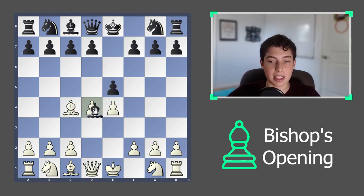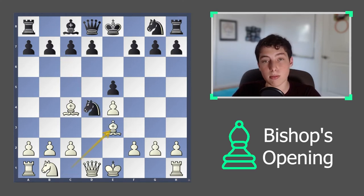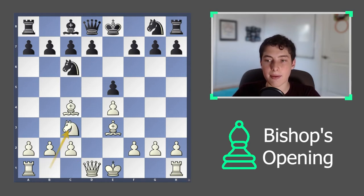If they were to take with the bishop instead, you've gambited a pawn, but in exchange you're going to get very nice development. You can continue knight to f3, they can defend knight to c6, and immediately if you want, you can take the bishop. After a move like knight to d4, you can play bishop to e3. You have these two bishops, very quick development, and you can castle very quickly — compensation for the gambit.